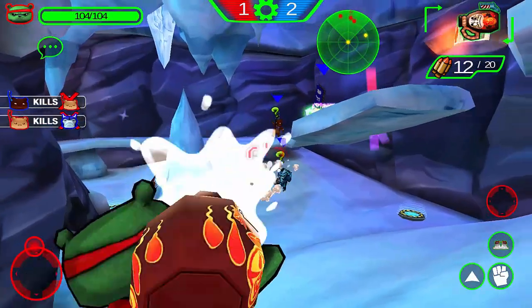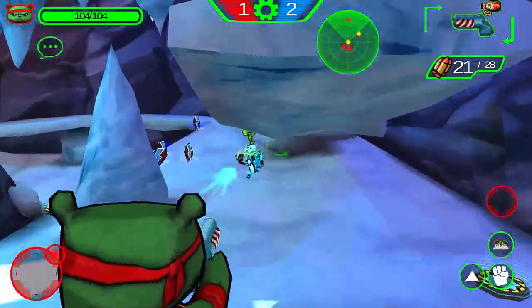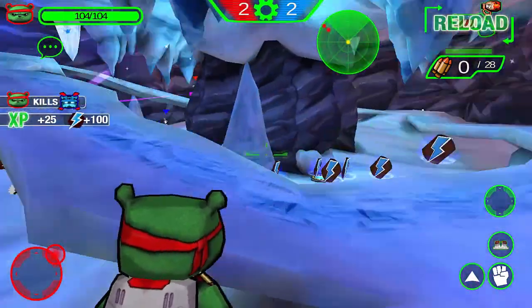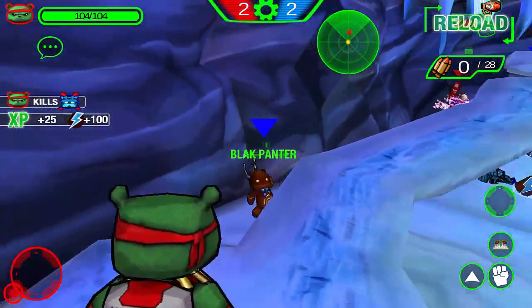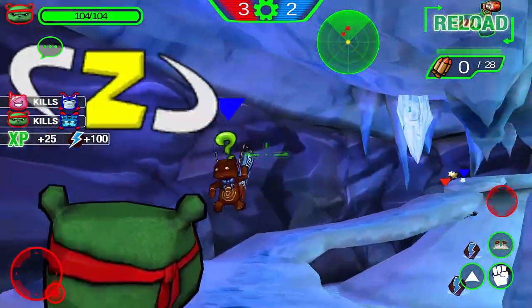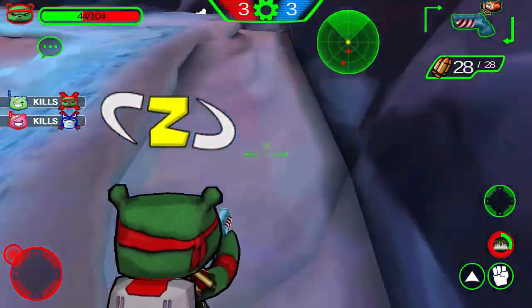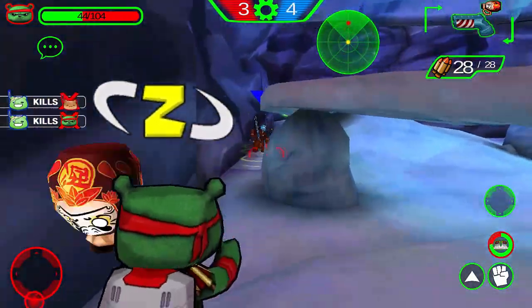Next up is Sake Bomb. Sake shoots out little bottles of some white substance. When splashed on an enemy, their controls will be inverted, making it harder for them to walk around. Remember you can also hit yourself with these bottles because of the area of effect.